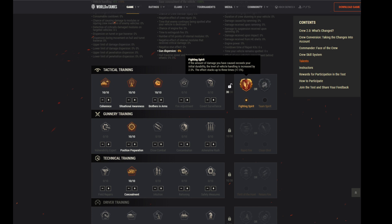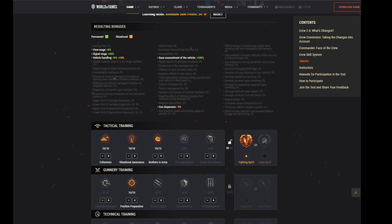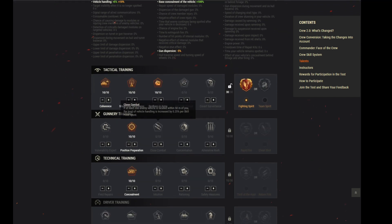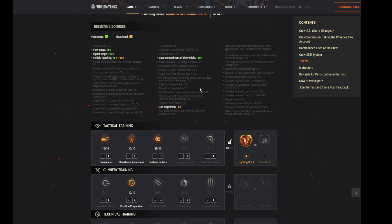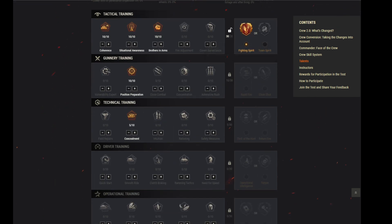A strong player could benefit from this setup because with Fighting Spirit the more damage he deals to the enemy team, the better his overall vehicle handling will be. The view range is increased, signal range is increased, vehicle handling is increased, base concealment is increased by 100%, and gun dispersion is reduced by 5%. If you had fewer than 50 points, you might only use Concealment up to level five, which still increases the concealment value by 50%.